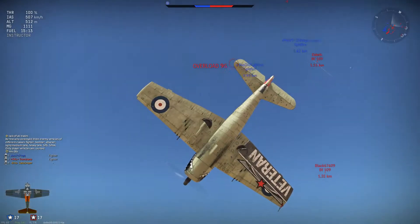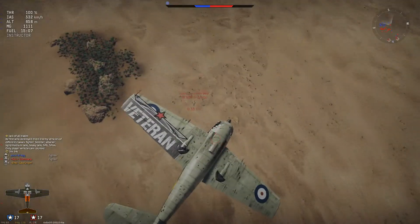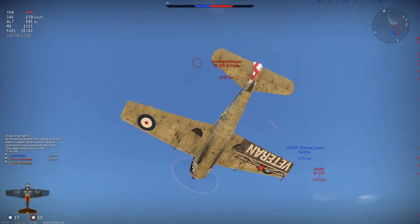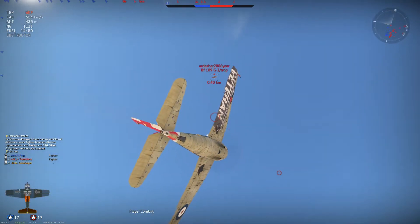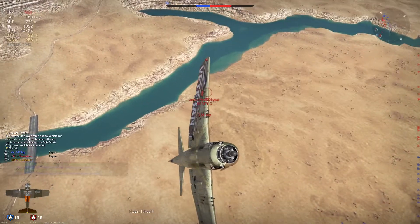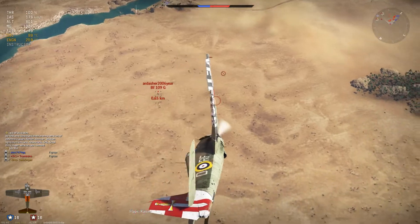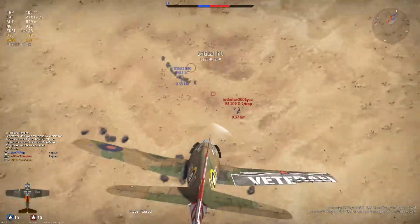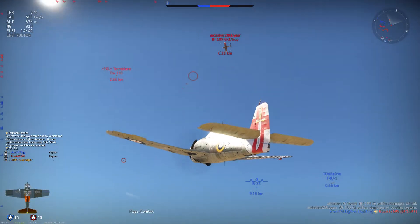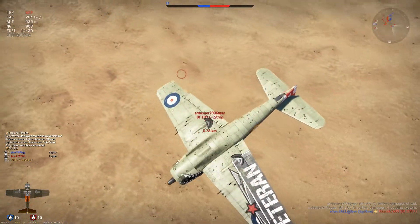At these speeds those BF109s will start compressing a little bit whereas I can still turn. We take it into a slight vertical to get rid of some speed so we can get behind him — and we've just done that. He didn't really go vertical. When he tries to do it he's bled off too much speed. It might look like we're going to stall here, but he's not going to be able to turn as well as us. We use some flaps, get around, put a crit into him. He's damaged his elevator or tail. We're going to get the kill very shortly.